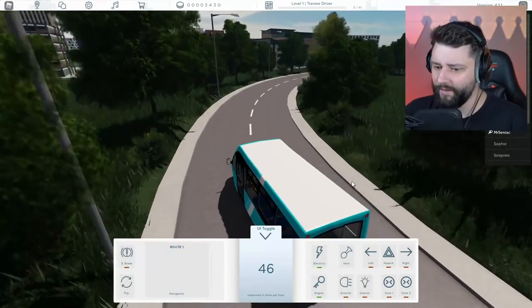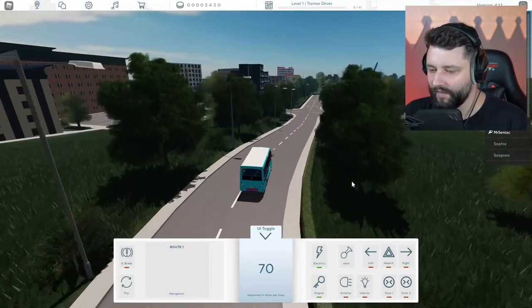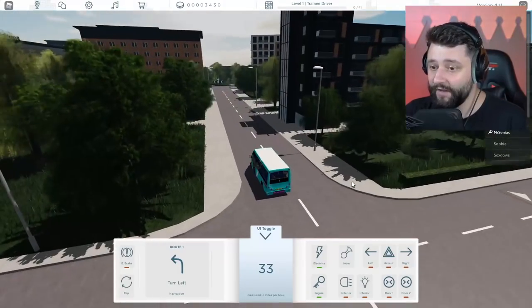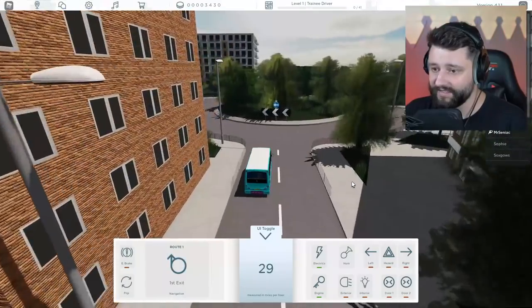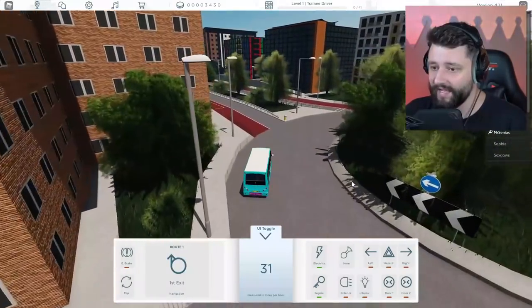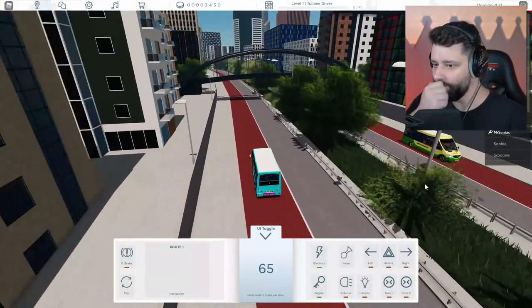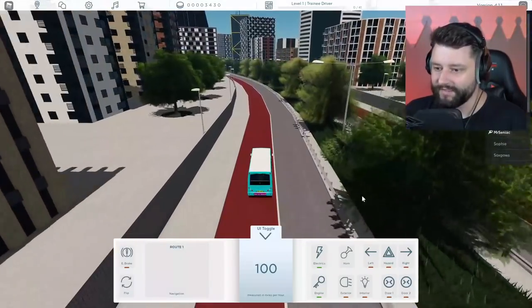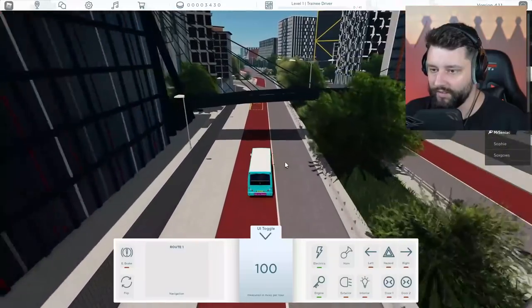Oh, look at the speed your boy's getting. Slow it down — who do you think you are, Lewis Hamilton? Easy right now. So where are we going at these crossroads? It's still pretty much straight ahead — they're turning left. They give you the directions pretty late, don't they? That's probably because I'm doing like 60 miles an hour. First exit, which is down here. I can get some serious speed now — 100 miles an hour, apparently. I'm driving — this should be illegal. This should legit be illegal.